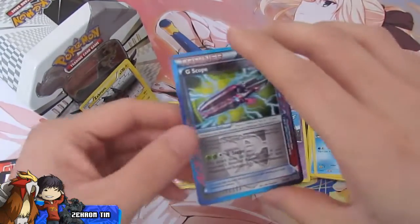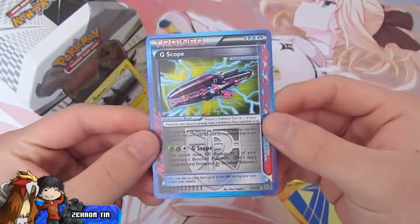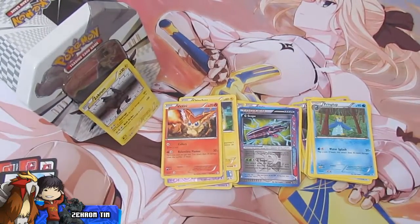So we didn't pull an Ultra Rare, but we did get a G-Scope ACE SPEC, so that's pretty cool. Hope you guys enjoyed — thanks for watching!